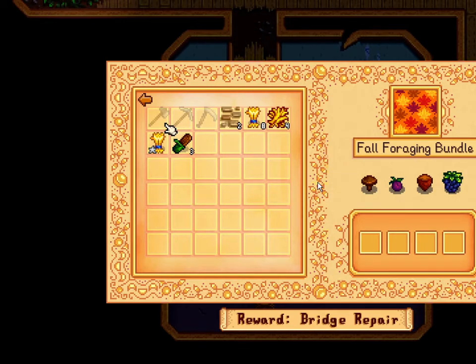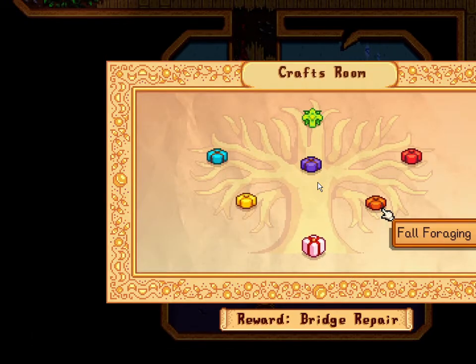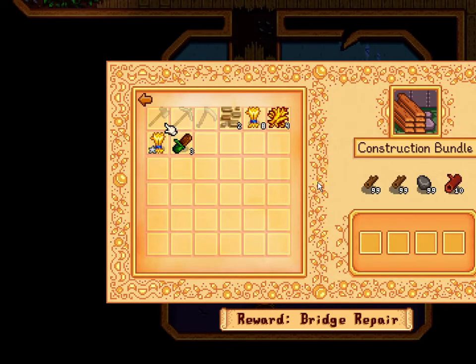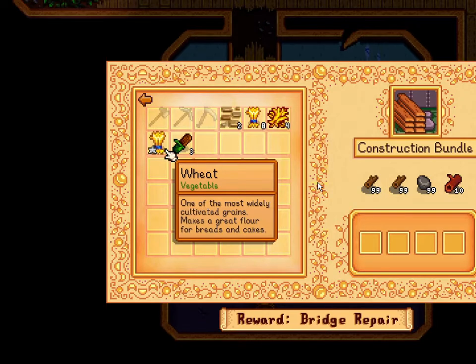I've selected a bundle — Fall Forage Bundle, rewards bridge repair. Construction bundle, rewards bridge repair. OCR is picking up partial text. Esther has passed out, and we're passing out — it's going to be my turn shortly, I think. Yep, away I went.